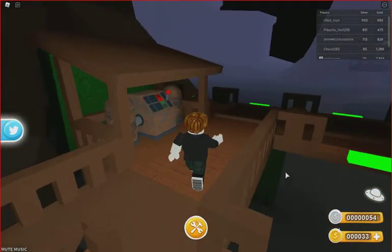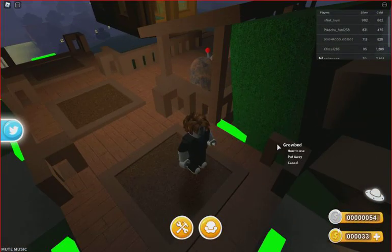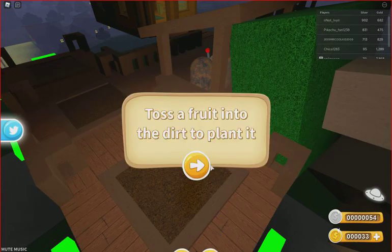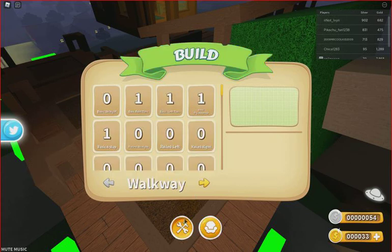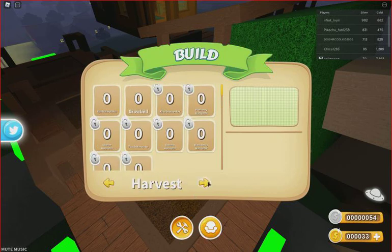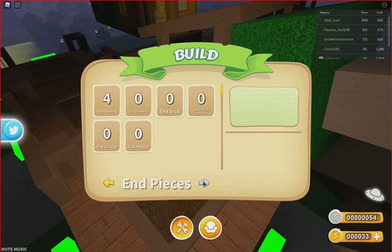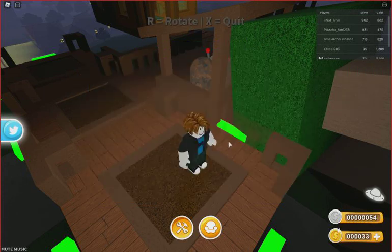Loud and clear. All right. So we've got a little apple generator right here. How do you use this? I have four railings. Should I place this somewhere?